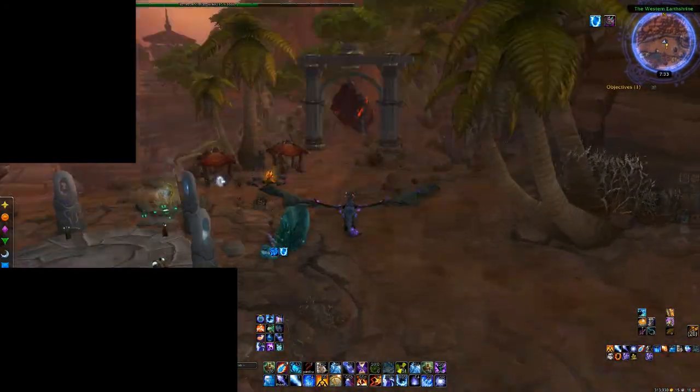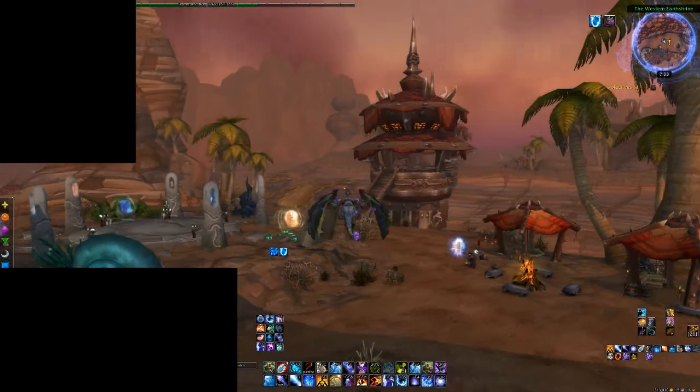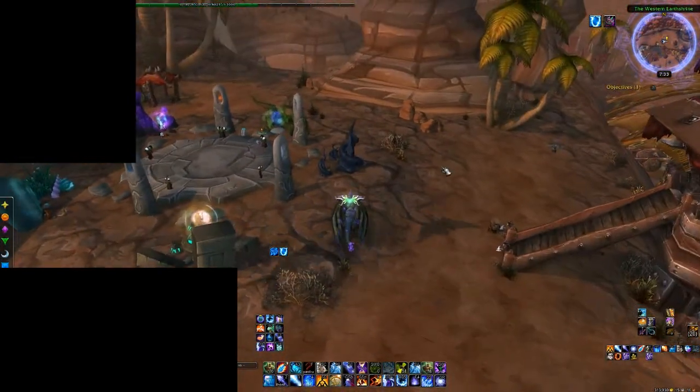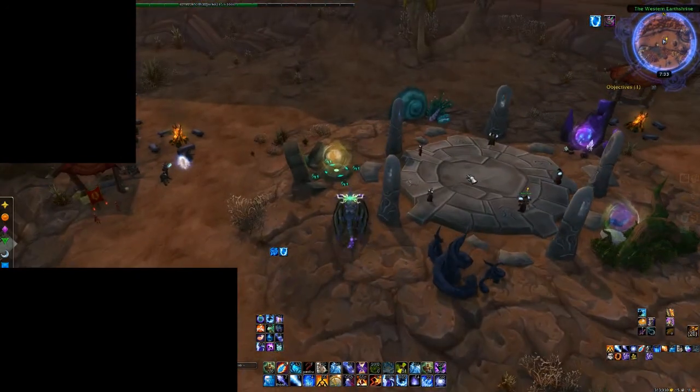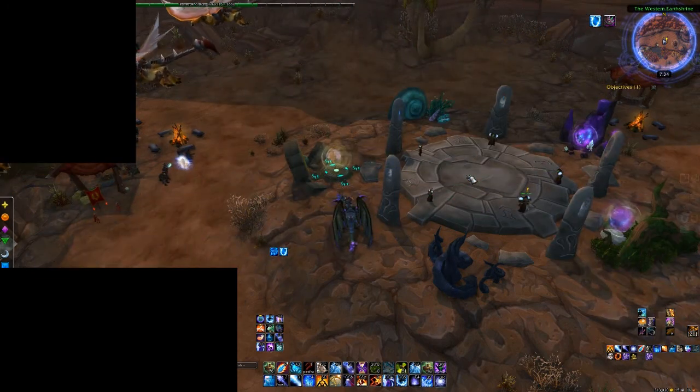Another requirement is that you download NPC Scan and NPC Scan Overlay, because otherwise you won't find these statues — I guarantee you that. So install these add-ons, and then you will most likely have to manually add the mysterious camel figurines to the add-on by going to the NPC Scan menu.